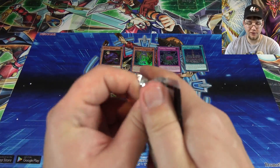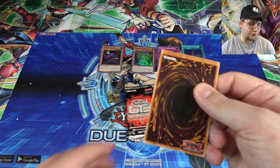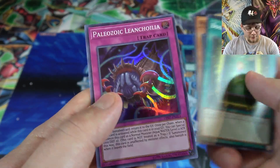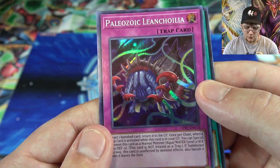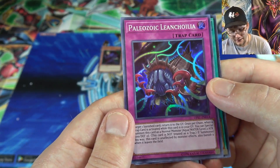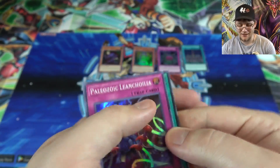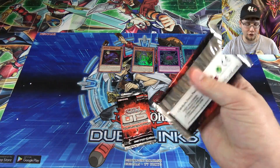Also, I hope you guys are enjoying this opening, and if you are, be sure to hit that like button. It helps out a ton, especially with everything going on with YouTube. Anyway, we have Book of Life, Prickle Fairy, and another Paleozoic — I don't have this one. It is Leanchoilia. I'll go with that because I don't think it's going to get any better with my pronunciation skills. I think that one's another good one though — that's the one they actually use.